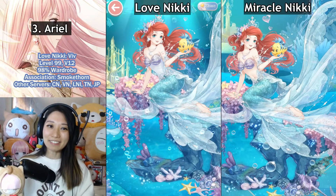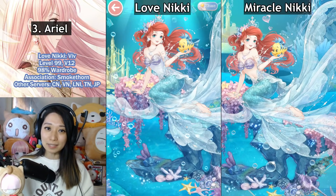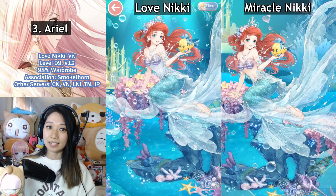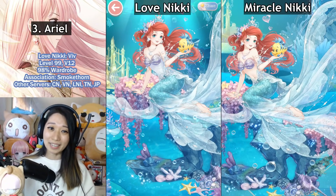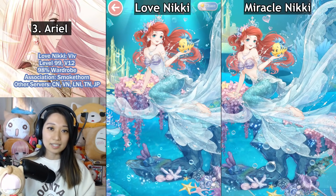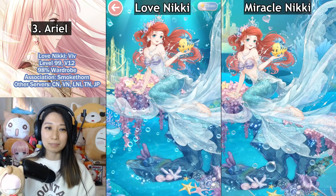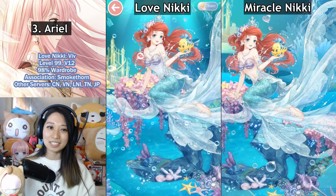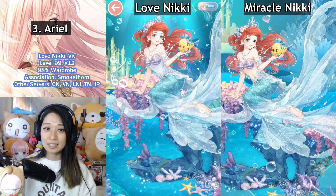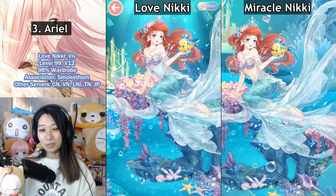Moving on to the top three, I have Ariel. What a controversy this one was. Usually it's the Chinese laws that are strict with censorship, but Love Nikki and Love Nikki Indonesia players were surprised to find that Ariel's midriff is covered with a sheer purple cloth under her bikini — while Miracle Nikki players don't get that censorship. The reason is because Disney USA wants to modernize their characters and make them more family-friendly, and since Elix is using Disney's characters, they need to abide by Disney's rules — otherwise no collab at all. I would much rather have this collab than not, so I'm okay with the midriff being covered. Ariel is not the only princess affected — Jasmine in the 2019 Aladdin live-action movie also shared the same fate compared to her in the 1992 film.